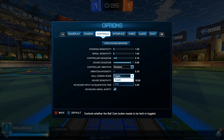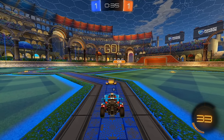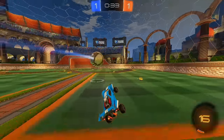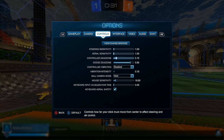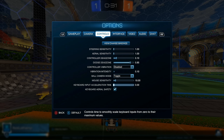For ball camera mode, I would suggest toggle. It used to be hold in the predecessor game, where you'd have to hold the button the entire time — I'd rather just press Y once and be done with it. Definitely better to have it on toggle, which I think is the default. There are also two keyboard settings for mouse sensitivity if you want to use those for turning.